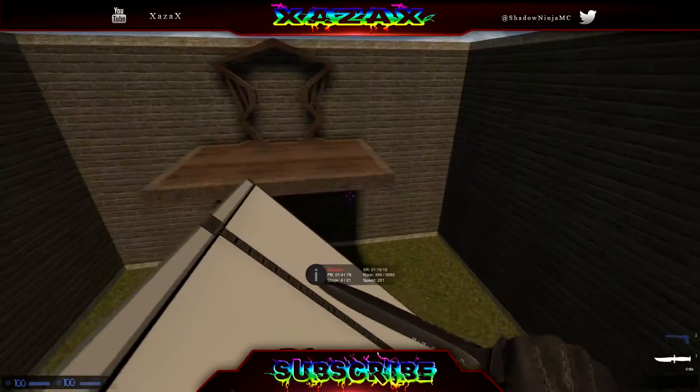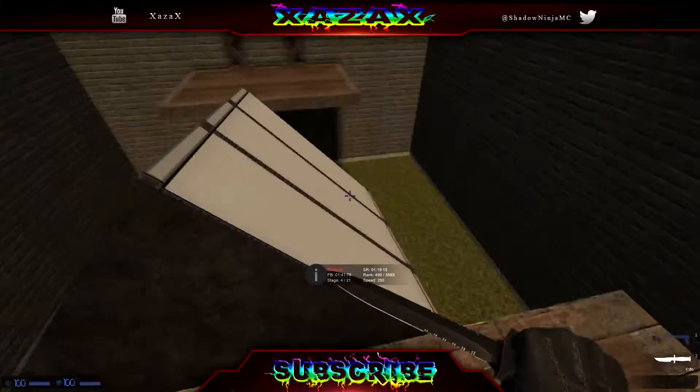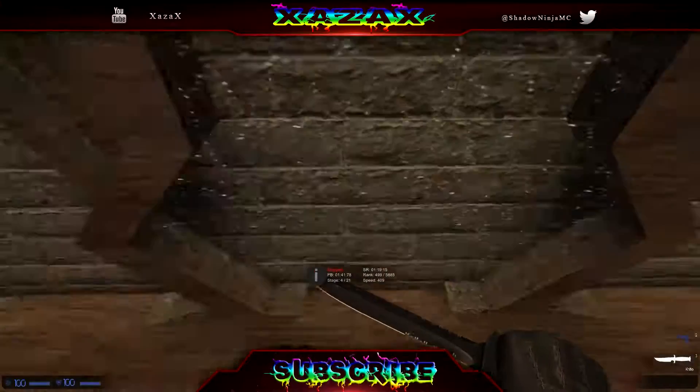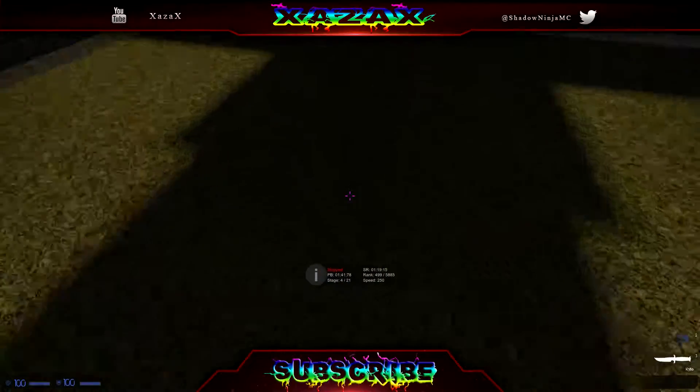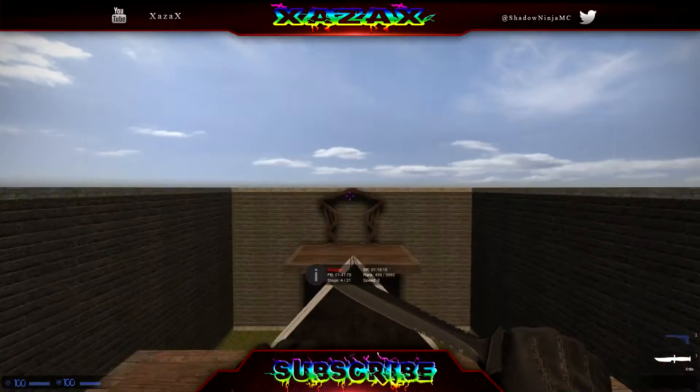Stage 4, same thing. Hold A, a little bit of a flick, and you'll make it. But you won't make it every time because the ramp's not so low. Unless you do my quick start - go low, flick, crouch, and jump on the ramp. Otherwise again, just A with a little bit of a flick and you'll make it.